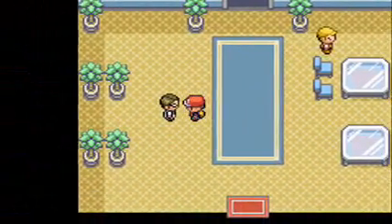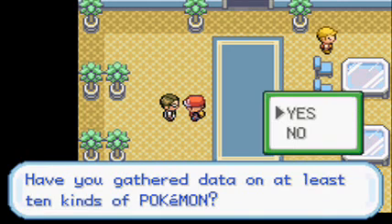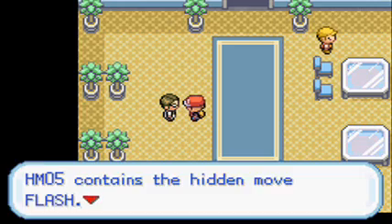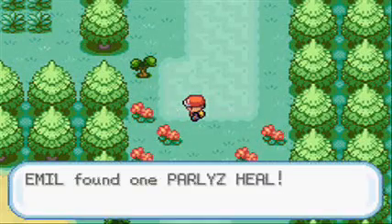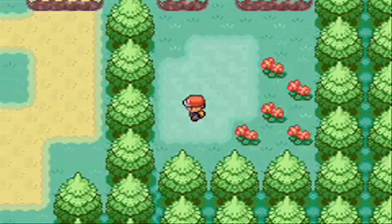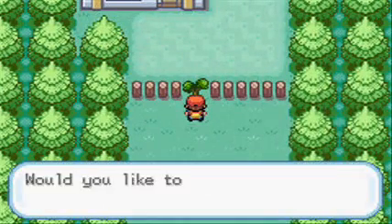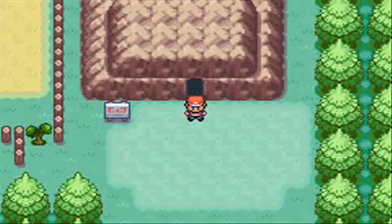Mr. Mime has very good Special Attack and Special Defense and it's quite fast too, so it's actually a pretty good Pokémon for your team if you want it - I recommend it. Then you talk to this guy if you have 10 species in your Pokédex. I have eleven because of the Dugtrio, and then you'll receive HM05 which is Flash, and then you can light up the darkest cave. Going down here you can find an Ether, a Paralyze Heal, and then I cut away back to Vermilion City.